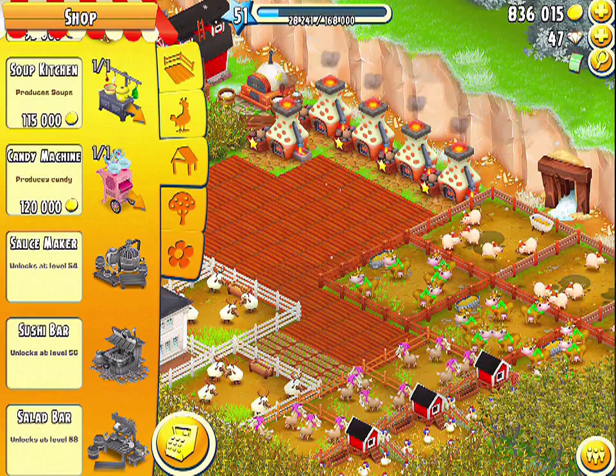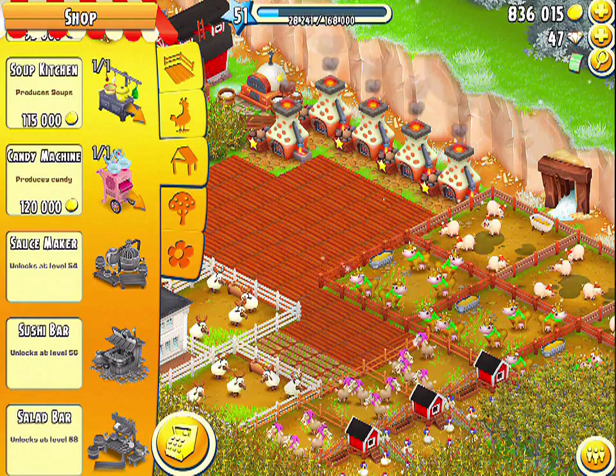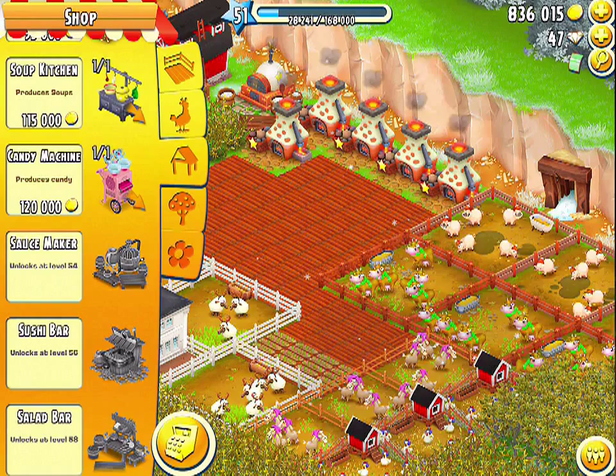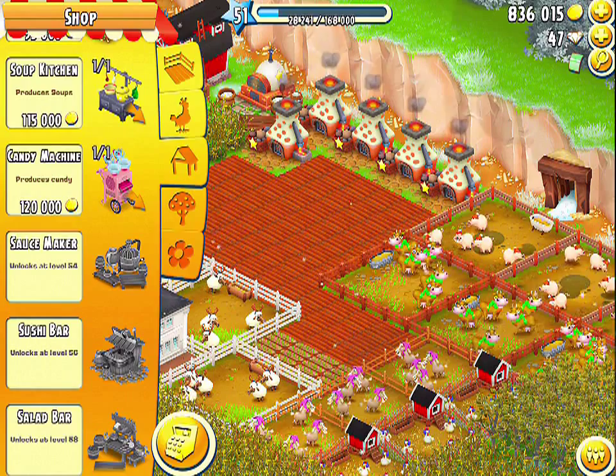The sushi bar, which is unlocked at level 56, costs 150,000 coins to make and takes 1 day and 20 hours. You can create a sushi roll, lobster sushi, and egg sushi in the sushi bar. The salad bar, which is unlocked at level 58, costs 165,000 coins to make and will take 2 days. In this machine, you can create the feta salad, BLT salad, and seafood salad.